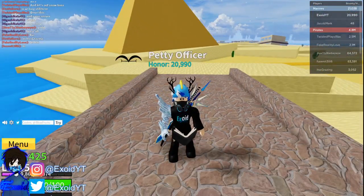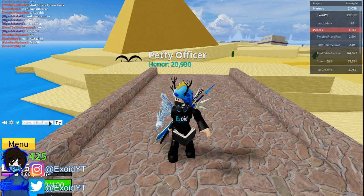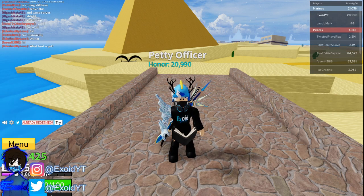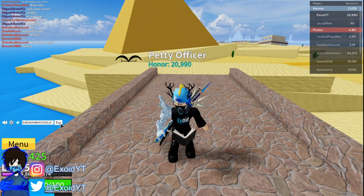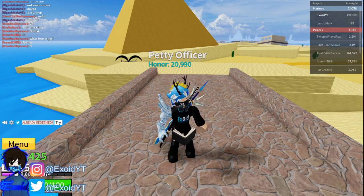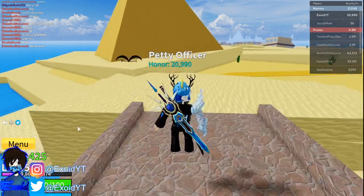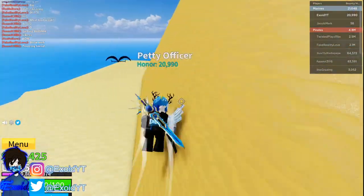Without further ado, here are all the newest Update 11 codes — feel free to pause the video. First code: 'sub to unclear kazaru' — gives you a free stat refund. Next: 'sub to new master 123'. After that: 'update11' — gives you 30 minutes of 2x XP. Last but not least: 'the great ace'.